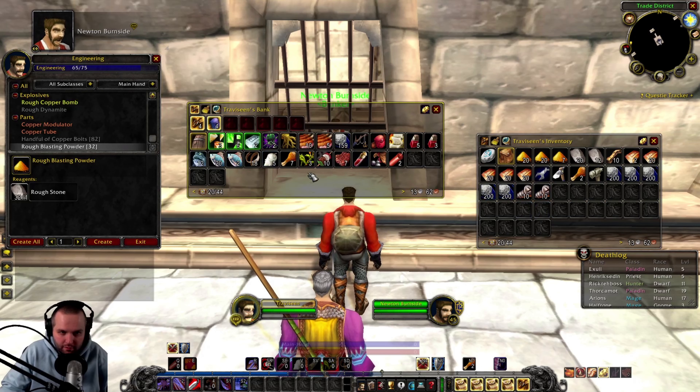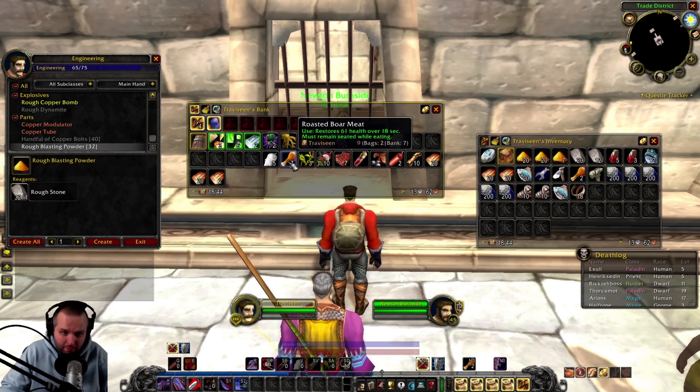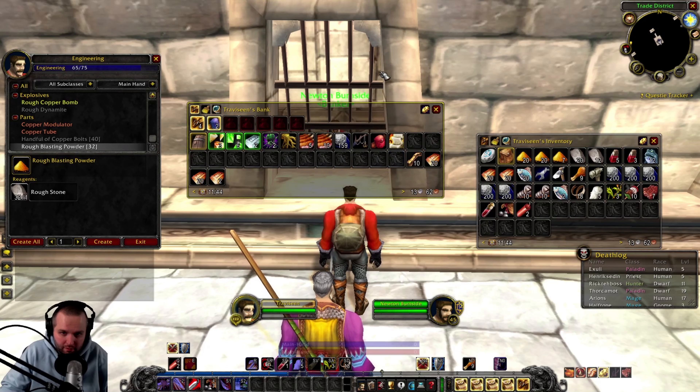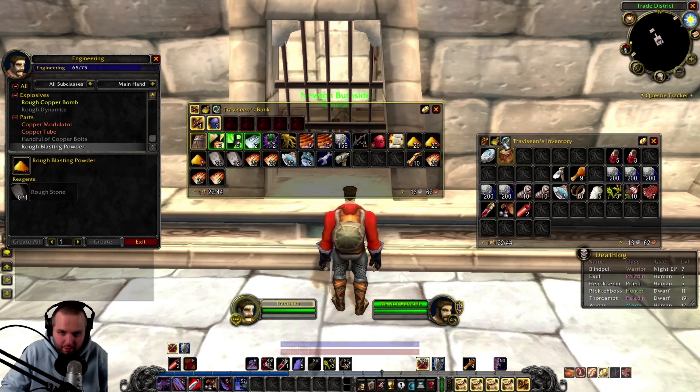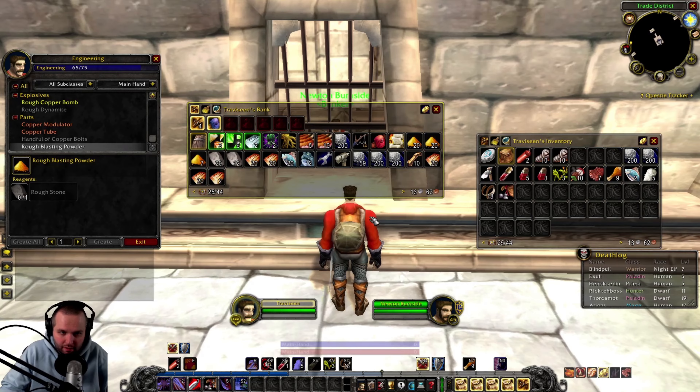Welcome to the bank of Stormwind. We offer financial accounts and safety deposit boxes for valuable items. Alright, so let's drop off our stuff. We already have an account with you guys. I'm going to go to the warrior trainer — we forgot to do that last episode. Let's drop off everything else. I don't think we need the spanner or the blacksmith hammer while we're out there. We'll drop off some of these bullets. And there we go, we're full.